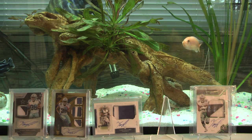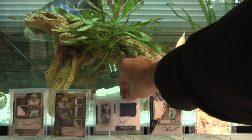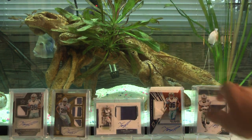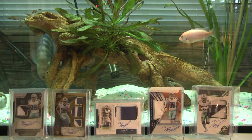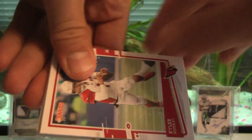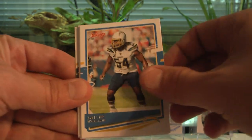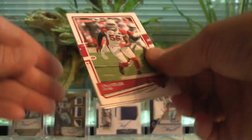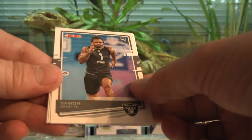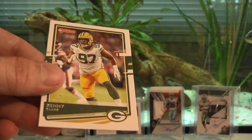These are horizontal cards — we'll save the spot in the middle for the mem card. Kyler Murray second-year card, Donta Hightower, Melvin Ingram, Chandler Jones, Danny Amendola, Damon Arnett rookie card, Lamar Jackson, and Kenny Clark.